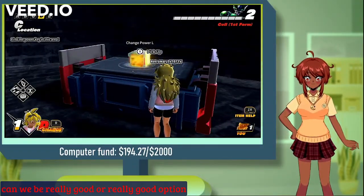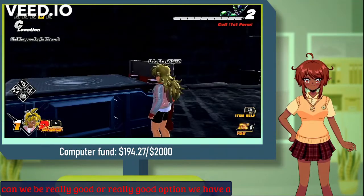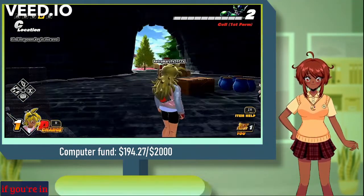Right here we have a Change L from a red capsule. These only really appear in red capsules.